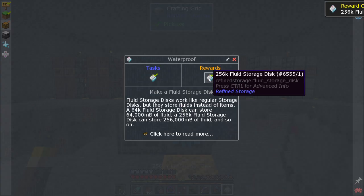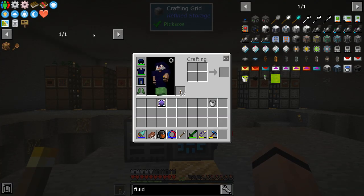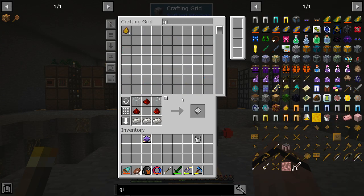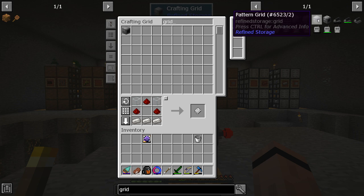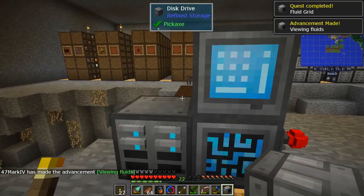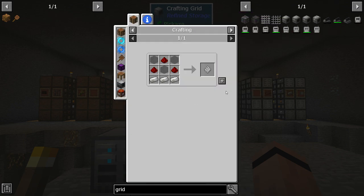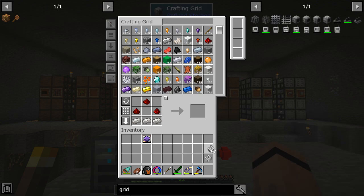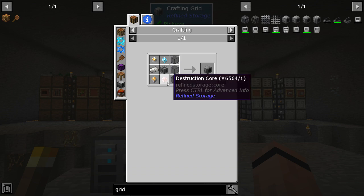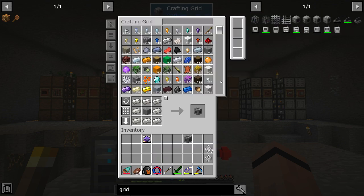That quest gave me a 256 - about what I expected. I like to separate and filter those. The only thing left is to make a fluid grid - easy. Grid, crafting grid, pattern grid - which we actually do need now that I think about it - and fluid grid, done. But that pattern grid, we need patterns because I'm going to do some auto crafting soon.